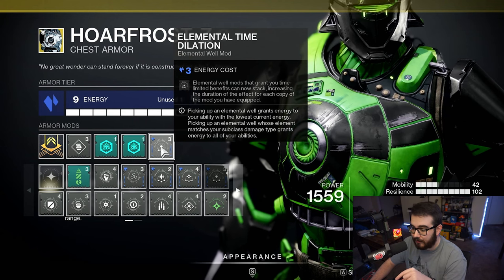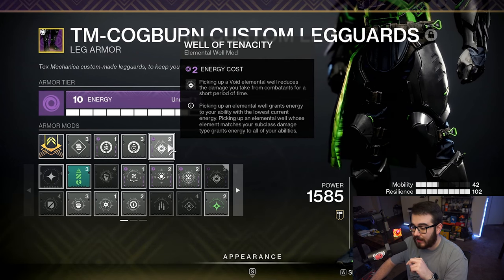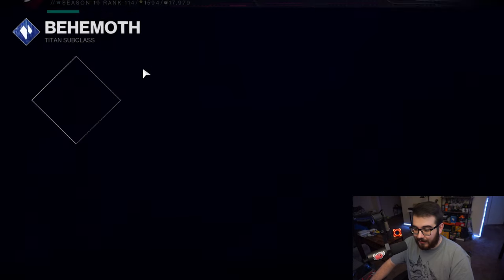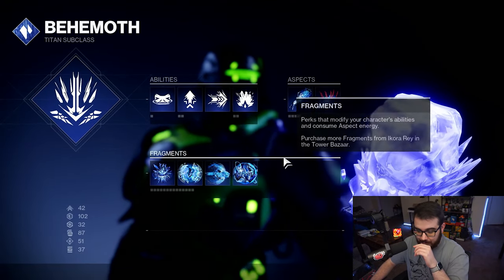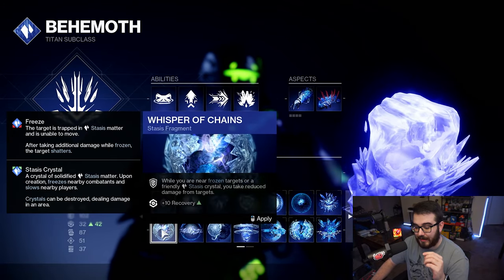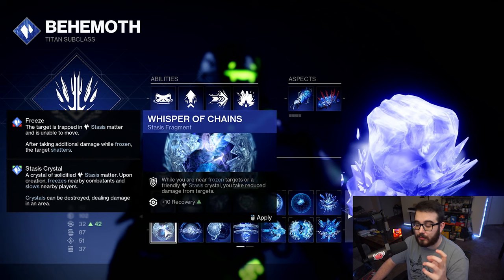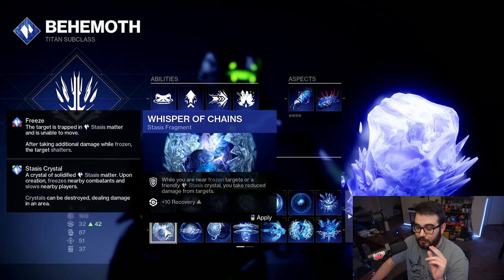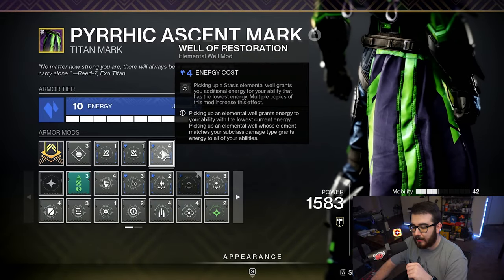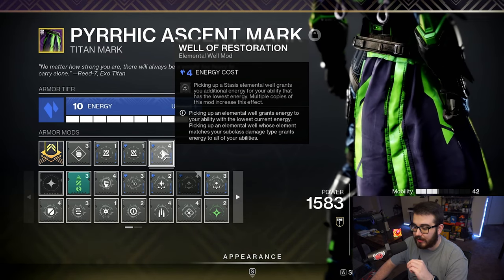On the Boots, I have Well of Tenacity — picking up a Void Elemental Well reduces the damage you take from combatants for a short time. That's how we're getting the damage resistance. This is why I didn't take Whisper of Chains — while near frozen targets or friendly Stasis Crystals you take reduced damage — because we're already getting that reduced damage from Well of Tenacity. On the class item, we have Well of Restoration, which grants additional energy for your lowest ability when you pick up a Stasis Elemental Well, with double copies to increase the effect.